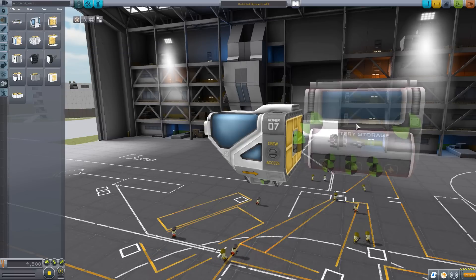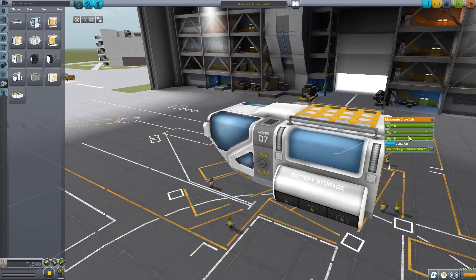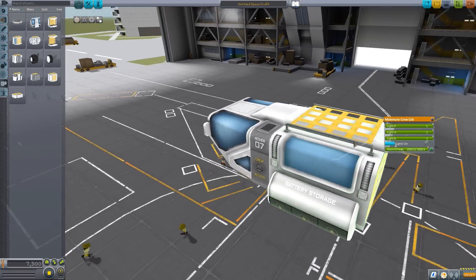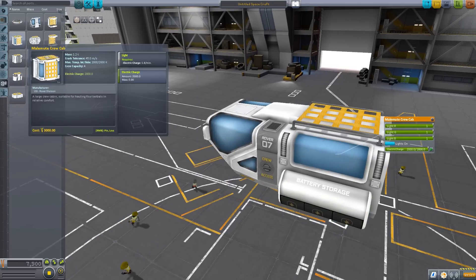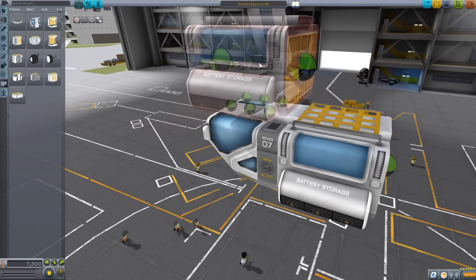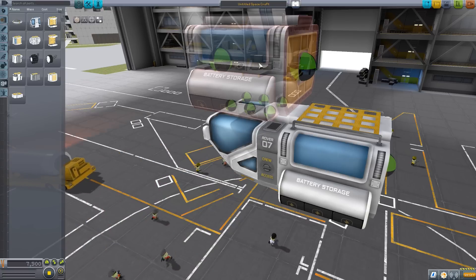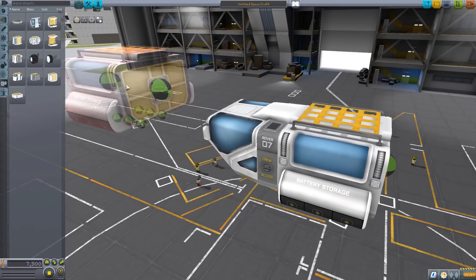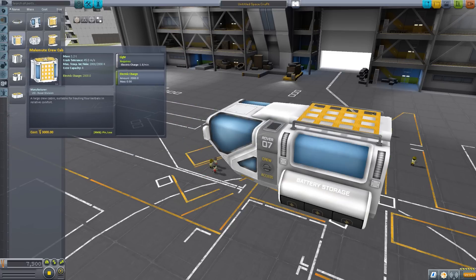Moving to the next part, we have the Malamute crew cabin, which also has a beautiful interior, built-in lights, and a lovely mesh rack on top — though there are actually no attachment points up there, which I think is a missed opportunity. As for the cabin itself, the lights require electric charge, it holds 2000 electric charge, and can fit four Kerbals inside in a beautiful interior view.